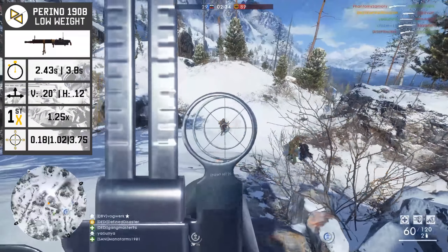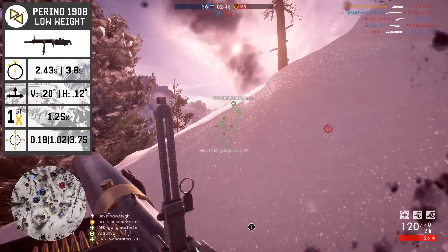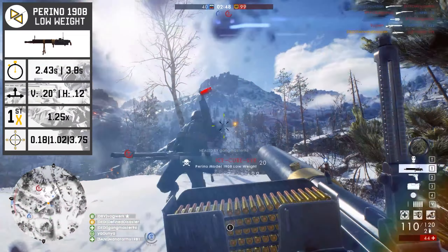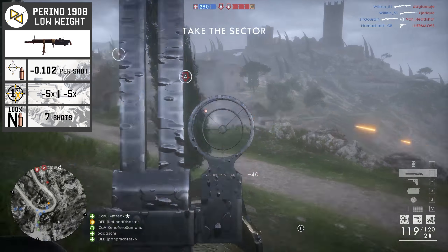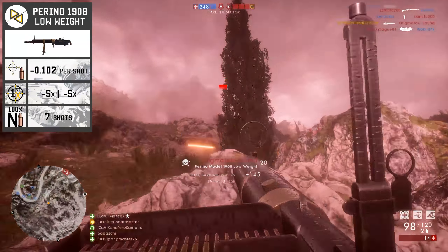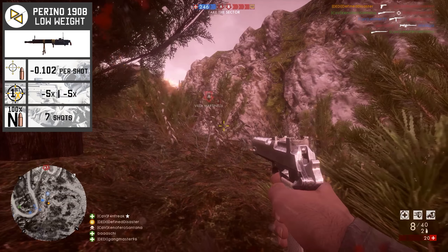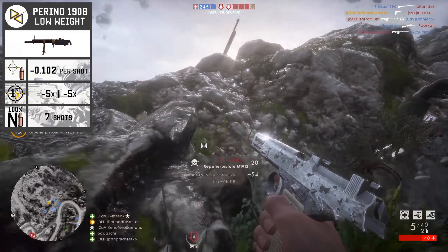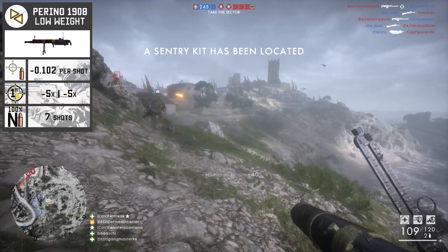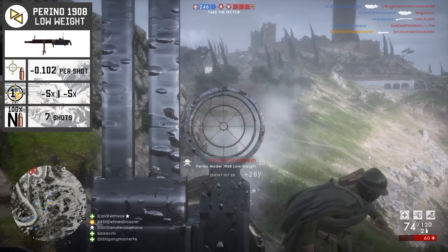Spread mechanics on this weapon are quite interesting, as they always are with LMGs. You've got a base ADS while not moving of 0.18, and ADS while moving at 1.02, with relatively abysmal hipfire at 3.75. Upon your second shot, a first shot spread multiplier is applied to your spread increase. On the Perino Model 1908 low weight, the first shot spread multiplier — both while ADS'd or hip-firing — is negative 5, meaning you'll need to fire 7 bullets to return to minimum spread, giving it a somewhat mediocre spread model. Its spread increase per shot at 0.102 is also somewhere in the middle.